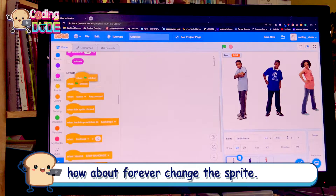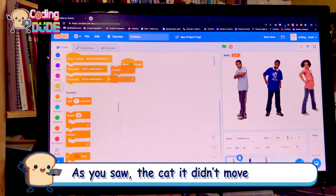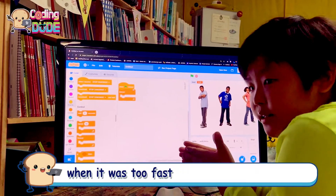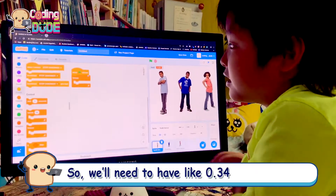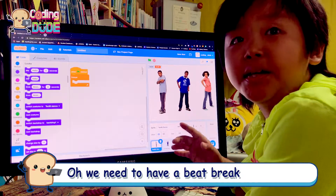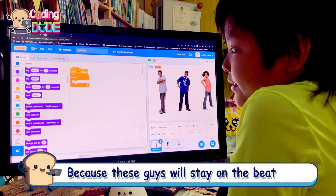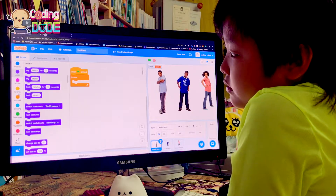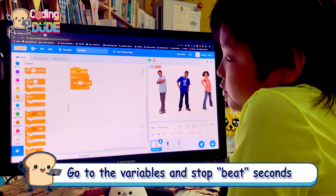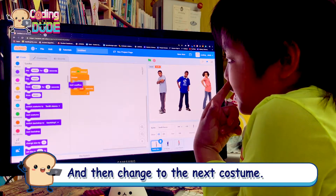How about forever change the sprite? Oh yes, I forgot — if you look at the cat, it didn't move smoothly, it was too fast. So we'll need to have a beat break because these guys will stay on beat. Go to the variables and then use 'beat seconds' for the wait, and then change to the next costume.